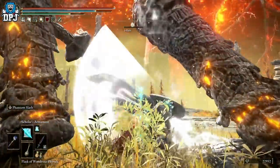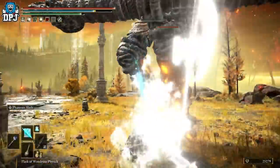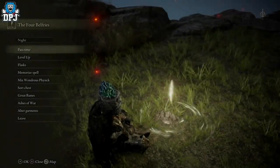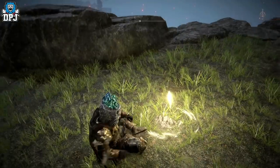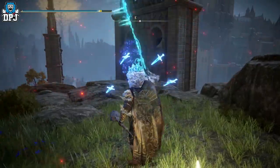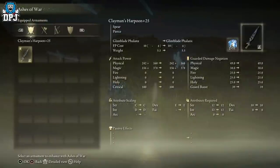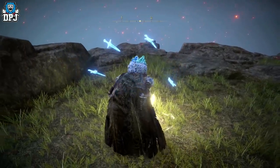You can try these out with any other Ash of War, but it must be set as standard. If you try to apply an element — poison, blood, lightning, fire, etc. — you won't be able to use Scholar's Armament on that weapon. Without a shadow of a doubt, the two best for me are the Spinning Weapon and Phantom Slash. If you find something even more brutal, let me know down below in the comments. That is basically how this works — it's an incredible pairing.